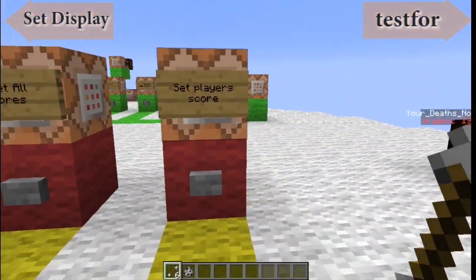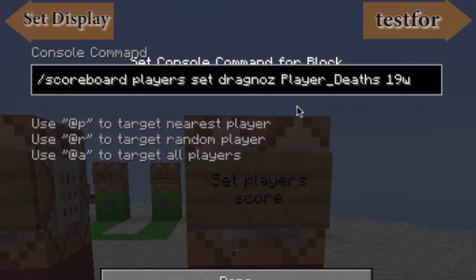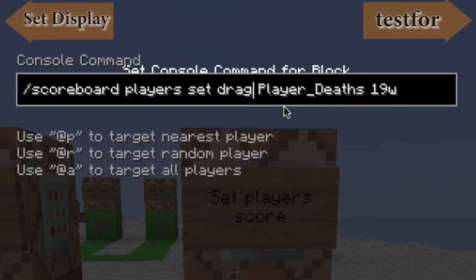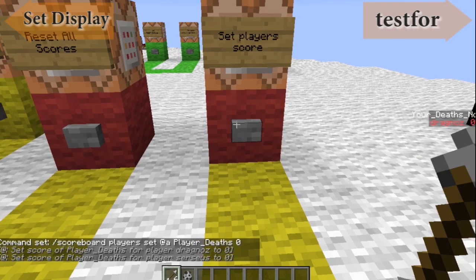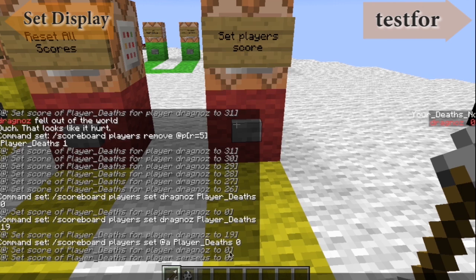What you can also do is set a player's score. You can say set all players' score to, for example, zero — it kind of resets everybody. If I hit this, you'll see it's set — it says here at the bottom it set Dragnos to zero and Circeus to zero.